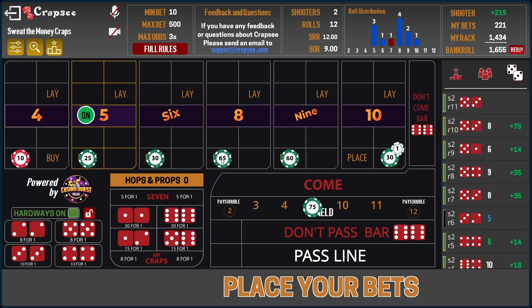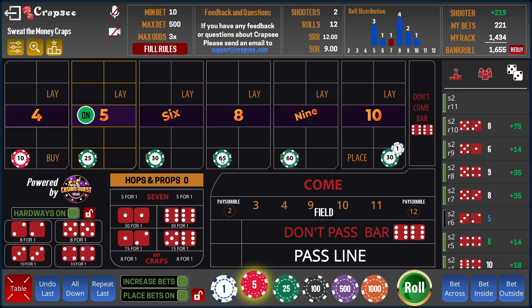There's the eight — sixty-five pays seventy-five, so we're now doing some math: that's one hundred and forty. If we hit the eight again we'll collect that one and then go back to pressing. What we really want to see now is a repeater eight — that'll definitely cover our bets for the day. We're currently up two hundred and nineteen on the shooter. The point of this video is just to be aggressive and see how far we can push it. Obviously I'm not playing with real money, but if I was I would have collected at some point.